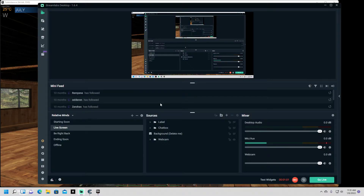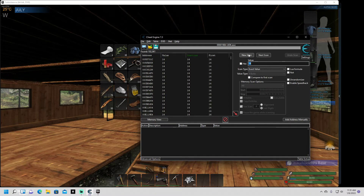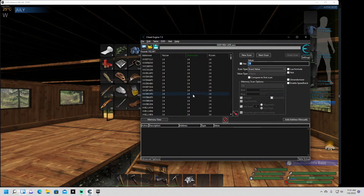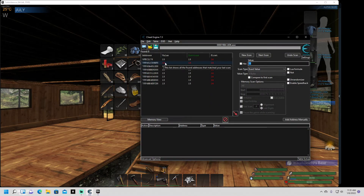So what we're gonna do is pull up Cheat Engine and do a search for 14. That gives 102,000 results. Now we're gonna split one off — it's imperative that you have one split off. So now you do a scan for 13. That one's the only one with 12, so that is our current address.